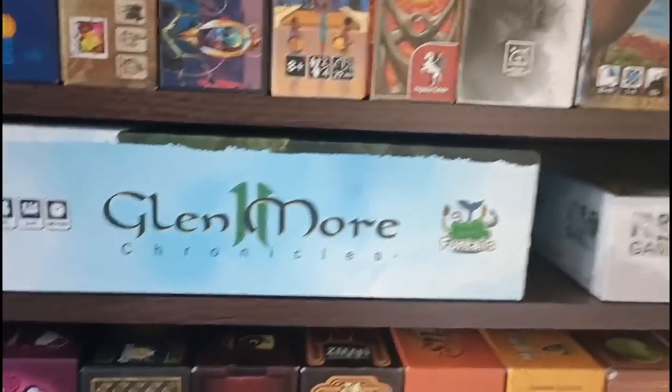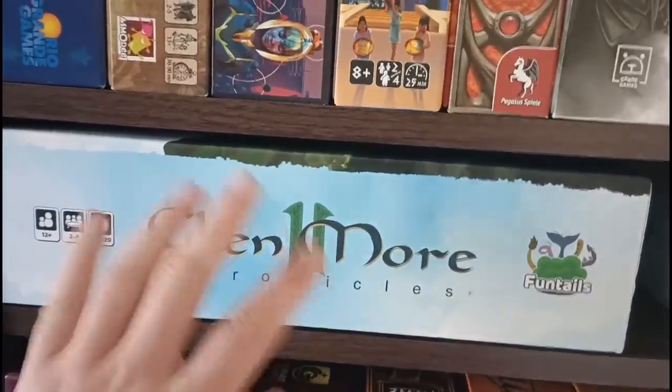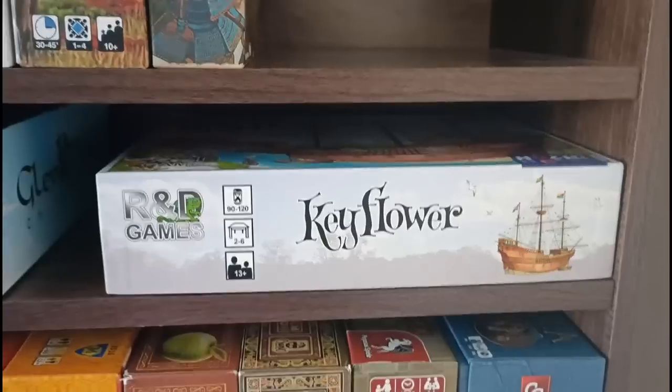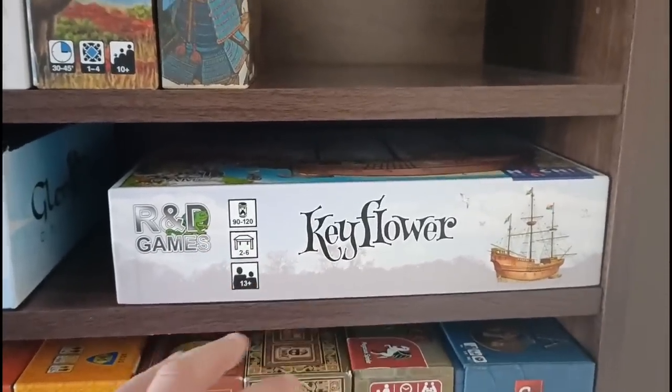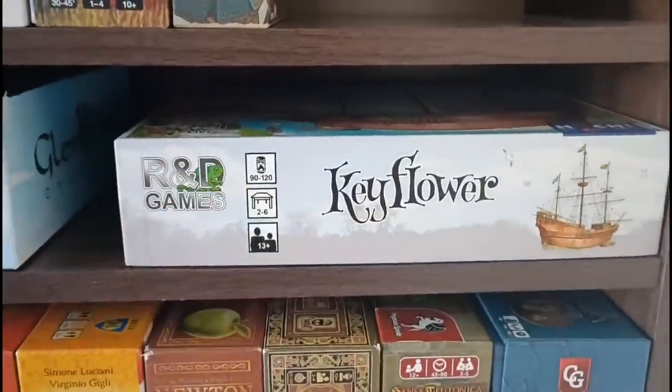Below this, we have a very short shelf with Glenmore 2 Chronicles — still the best tile placement game out there — and also Keyflower, a brilliant auction, bidding, tile placement, and worker placement game. A great hybrid game there.